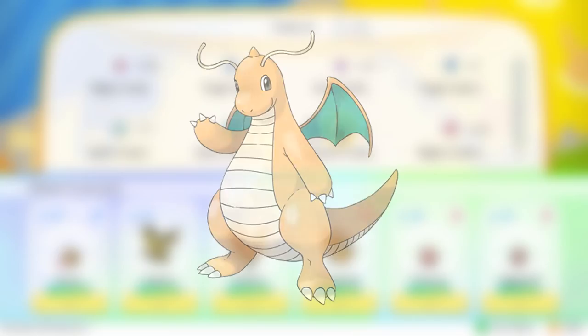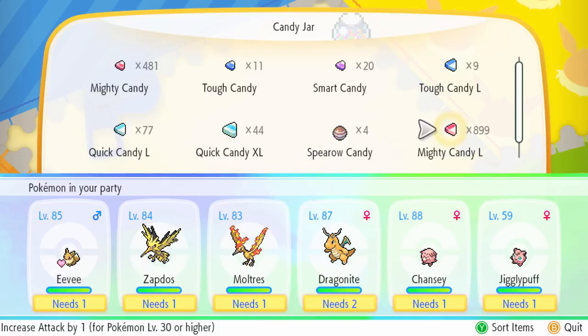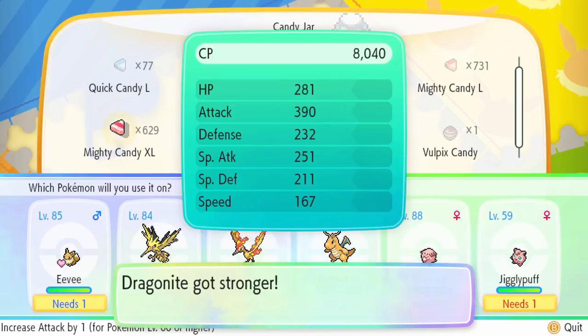For example, let's say I have a level 87 Dragonite and I want to use the mighty candies to maximize its attack. First, I'll use the regular mighty candy to increase its attack points by 50. Once I get it up to 50, the game won't let me use any more regular mighty candies, and I'll have to start using the large mighty candies to get it up to 100 bonus points in attack, and then finally use the extra-large candies from 100 to get it up to the maximum of 200 bonus points in attack. From there, I could use the other four candies to maximize all of its other stats doing the exact same thing.